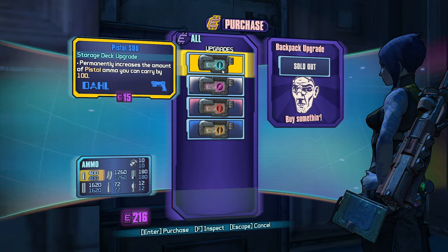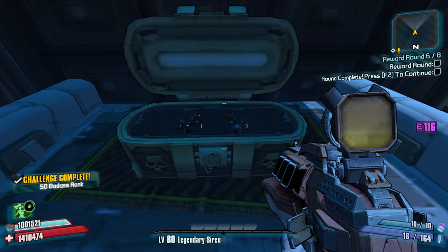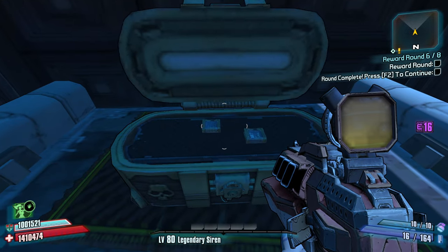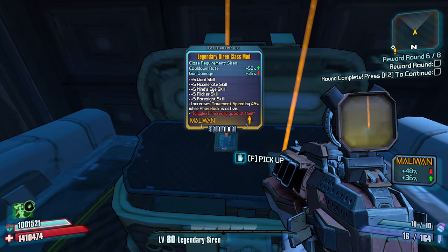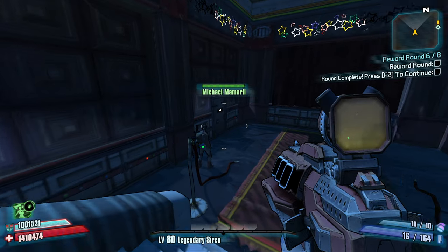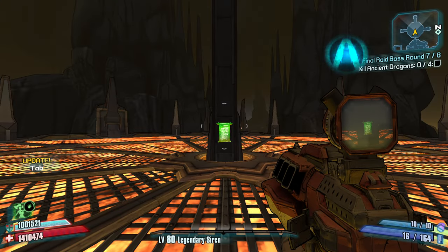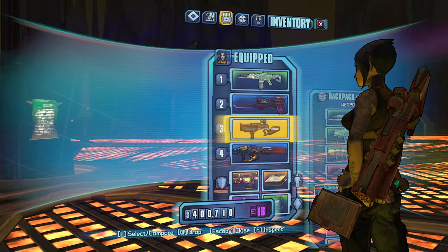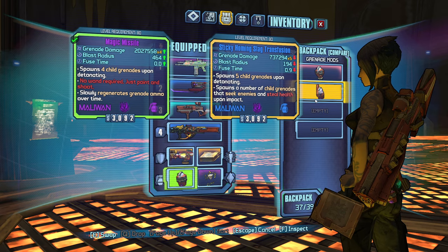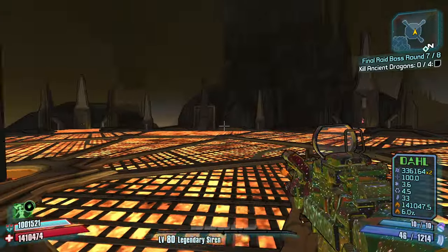Okay, this is it. We're going to rank this as one of my least favorite weapons in the game. What did we get? Legendary Siren Class mod with less gun damage but more cooldown — or another Legendary Siren Class mod with less gun damage but more cooldown. I don't see a reason to take them — minimal difference. Do I stick with O-Negative or Magic Missile? I'm going to stick with Magic Missile and just pray that we can get this done.